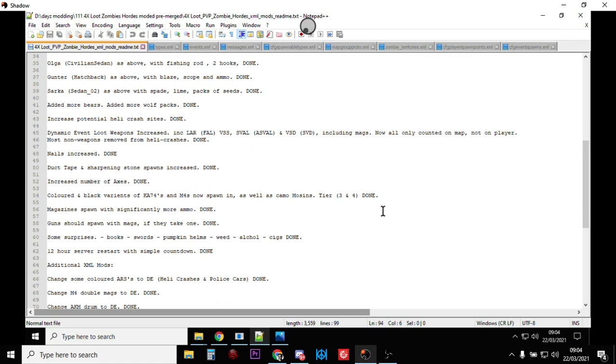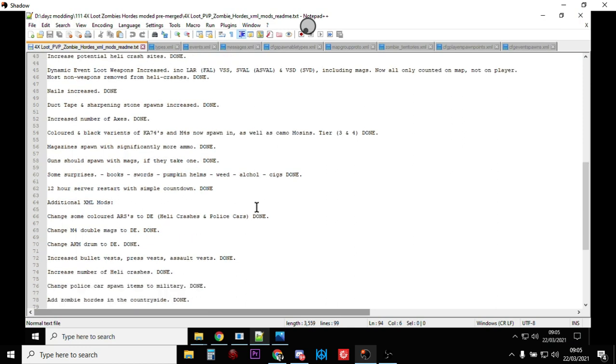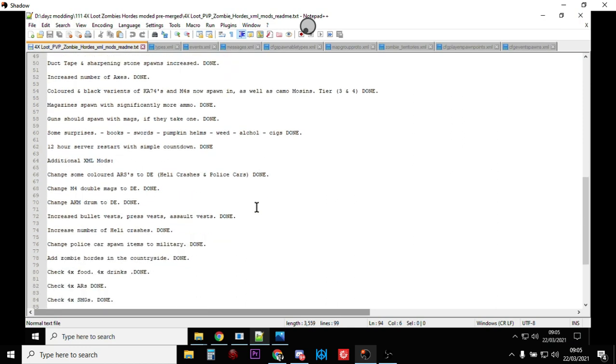So guns are basically ready to go. Some surprises too — books, pumpkin helms, weed, alcohol, cigarettes, that sort of stuff comes in. Hunting rifles that take scopes should spawn in with scopes, so things like the SKS should spawn in with a scope and the Blaze should spawn in with a scope — you just have to find the bullets for them. Guns with internal magazines like shotguns and the SKS don't spawn in with bullets; you've got to add them yourself.